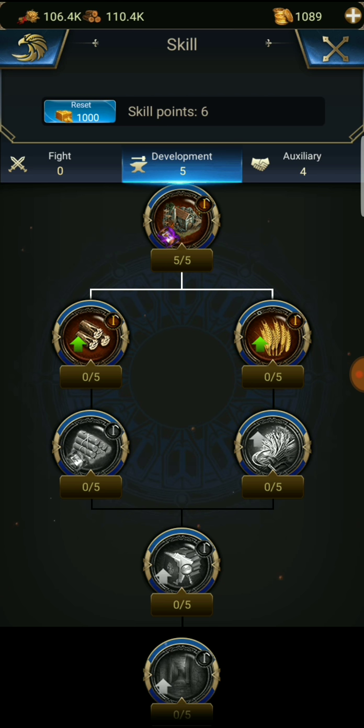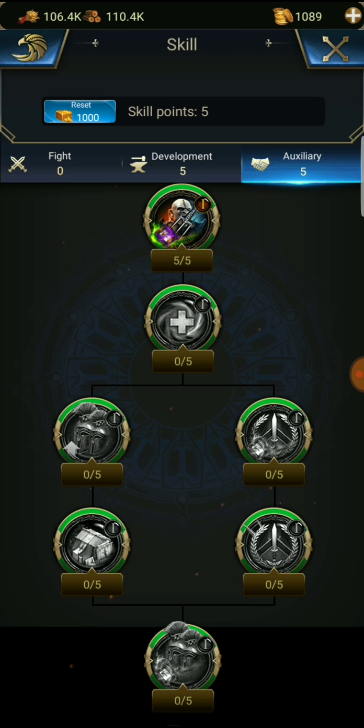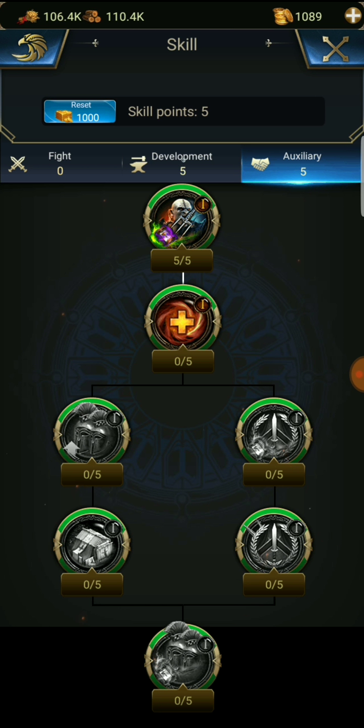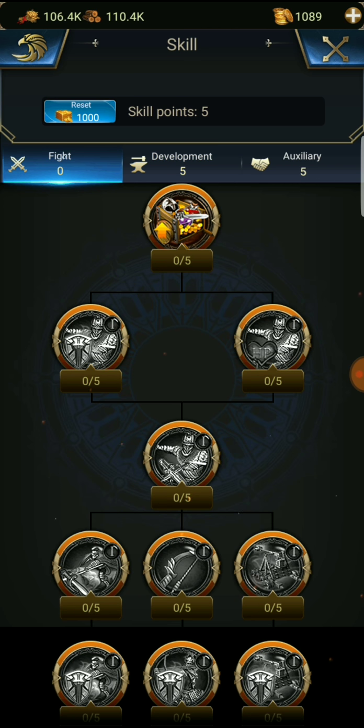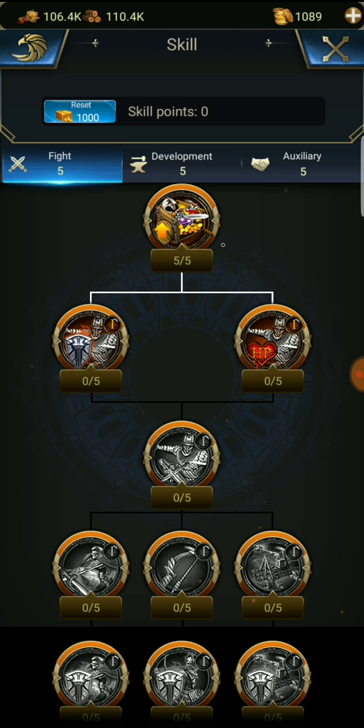Looking at marching speed for attacking monsters and energy recovery speed. If we're going to fight a lot of monsters, we need that energy recovery speed. I think I'm going to go with the legion's load limits so when we do farm runs, we'll be able to carry more capacity.